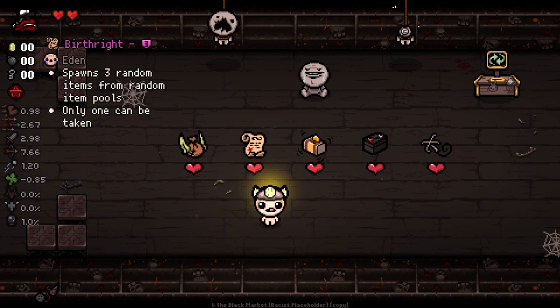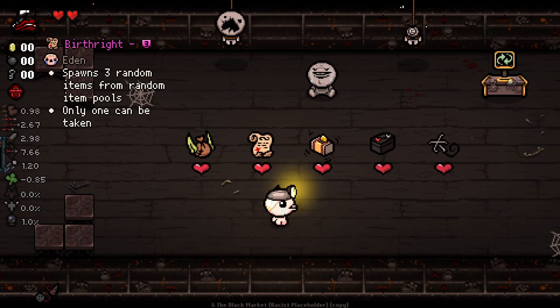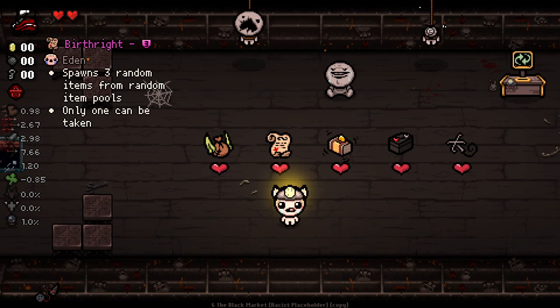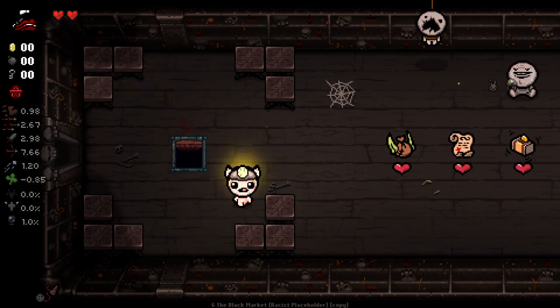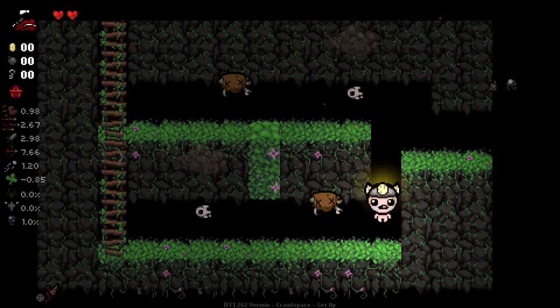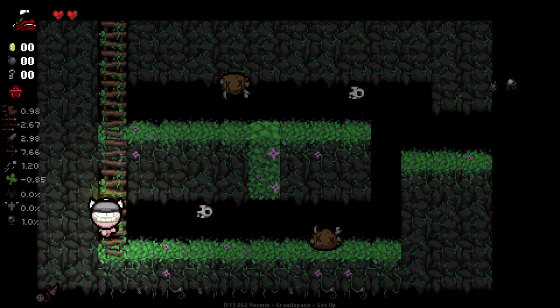We do have Birthright. Spawn - this is kind of insane, this is some good stuff. Spawn three random items from a random pool, only one can be taken. And there's also a Car Battery there as well, which I goddamn love. I did not think this room would respawn the enemies, I've got to say.